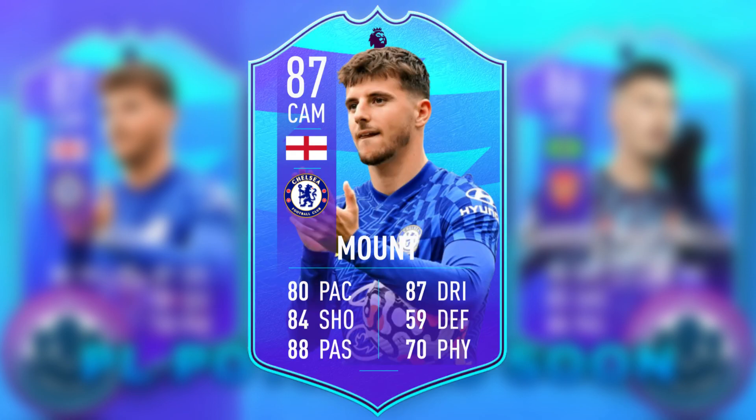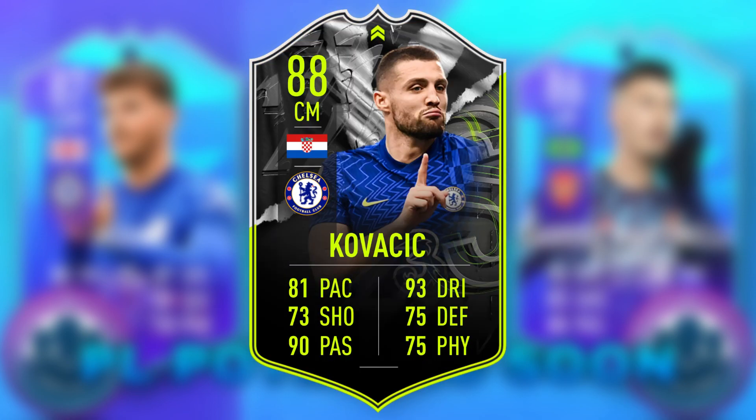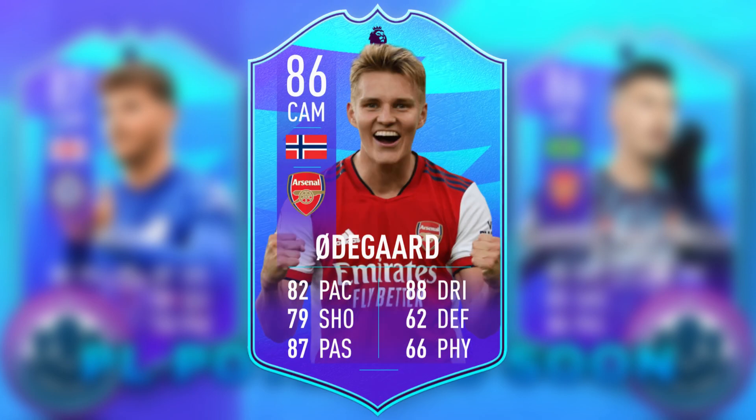Mason Mount was also nominated, and I reckon he could get a plus two from his Team of the Week. He'd have really nice links with Kante's latest inform and also Kovacic's latest card, so good links, but I don't think it would be the best item overall.